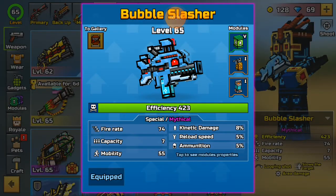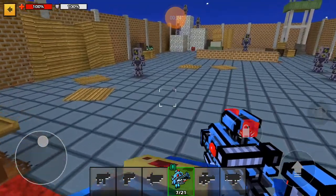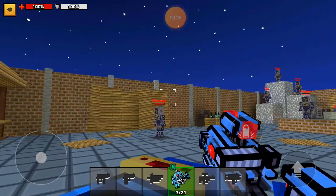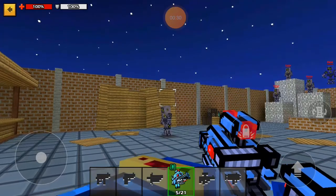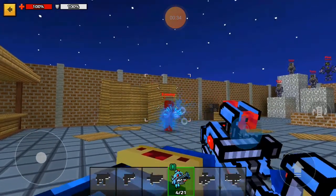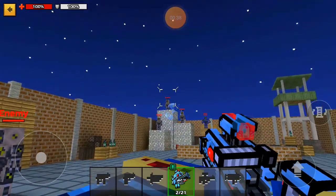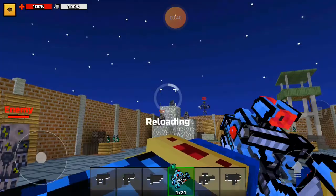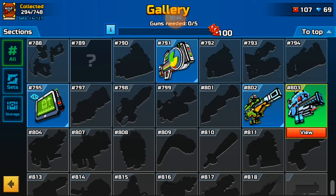I'll show you how it performs. This is it in the polygon. It does have leaping shot, so you sort of have to shoot it on top of the enemy, because if you shoot it directly at the enemy you can miss. You have to aim on top.